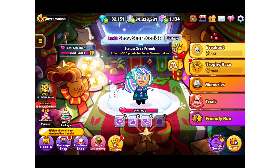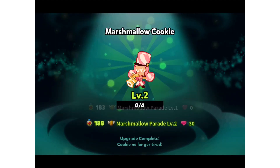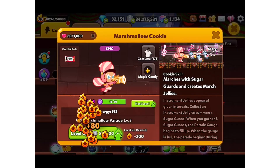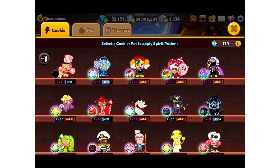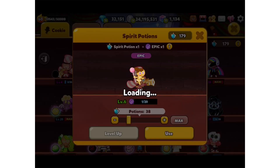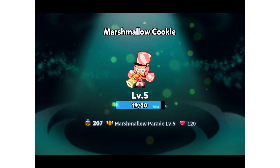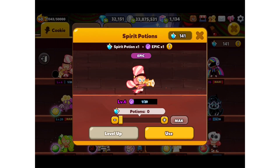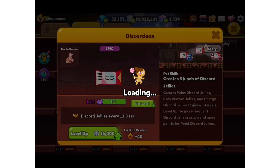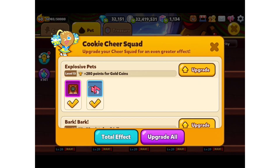Let's go check out our new cookie and pet. There she is, looking super cute - she reminds me so much of the nutcracker. She is all leveled up, the pet is level two. All right, let's do our cheer squad!